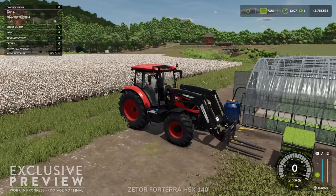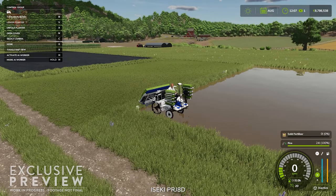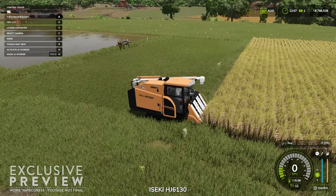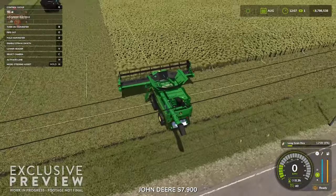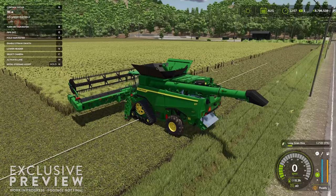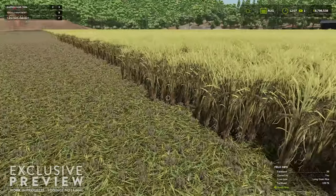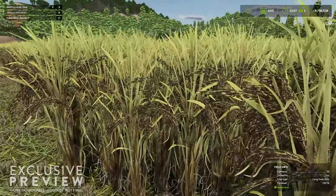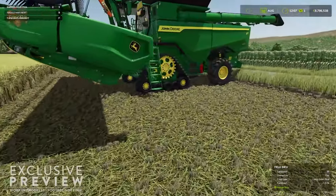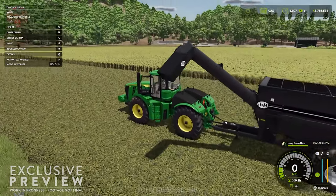Let's go ahead and head over. We have our rice planter that we've seen so much about, and our rice harvester — we'll come back to that. We've got our John Deere harvester set up here, and this one is set up with GPS. Long grain rice.